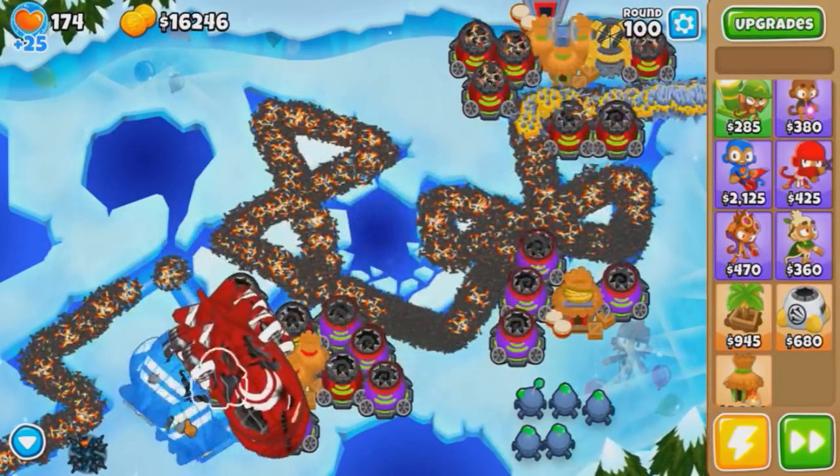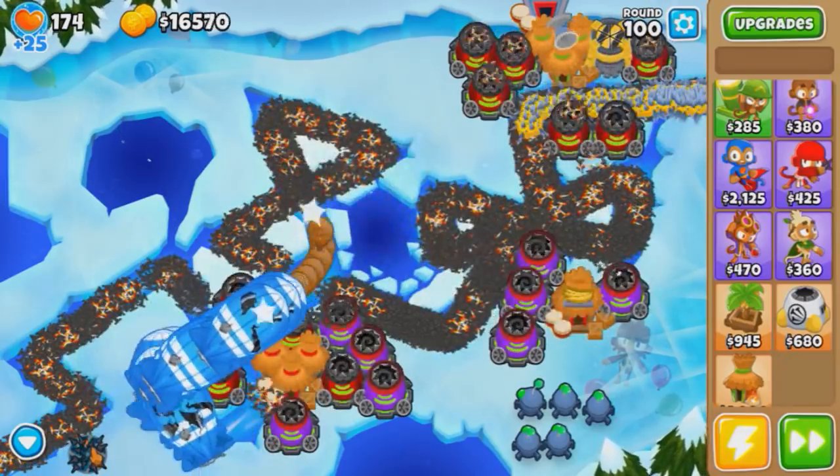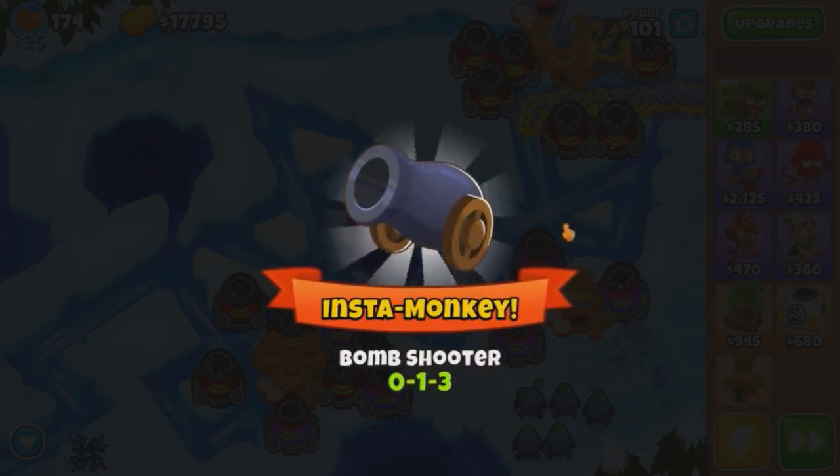I'm gone, and so are the ZOMGs — just after one more spike, two more, three more, four more. Alright, GG! And an insta 0-1-3 bomb shooter — let's see how far we can survive with this money.